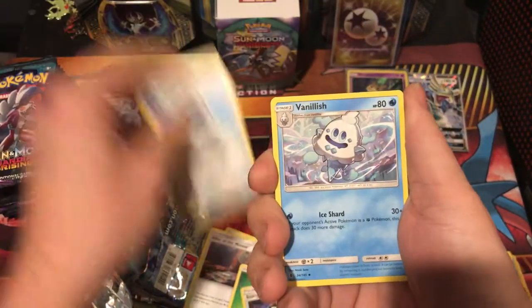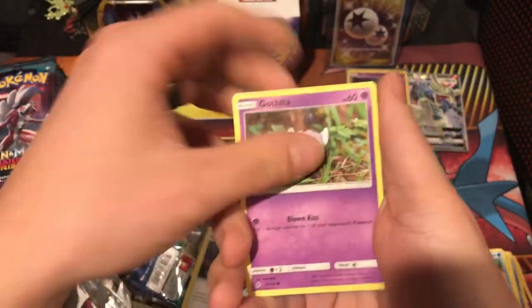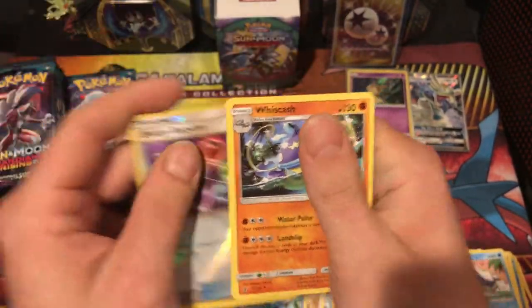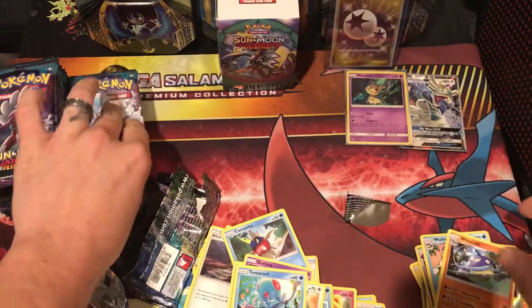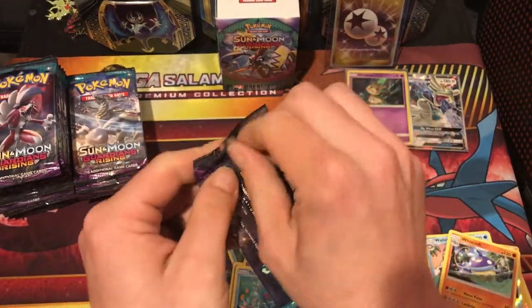Grass Energy. I feel like I did the pack trick wrong, but we'll see. Atheta. Castform. Tentacool. Energy Recycler. And a Whiscash. These packs are terrible. On a dry streak right now. Dry spell, dry streak.